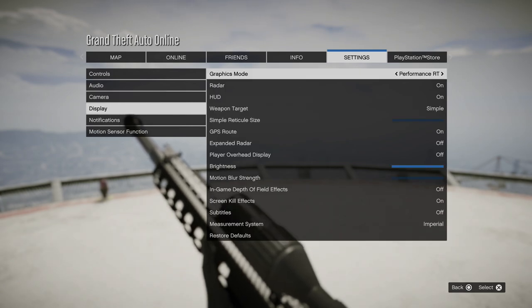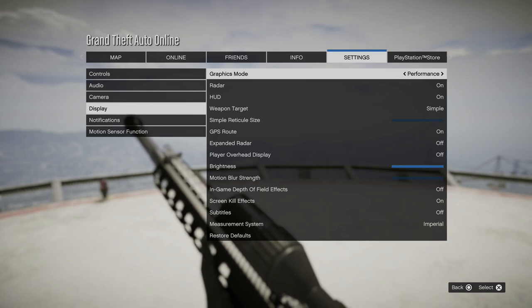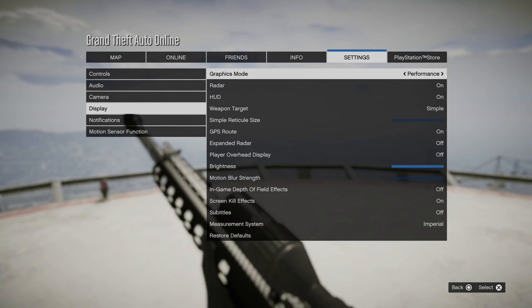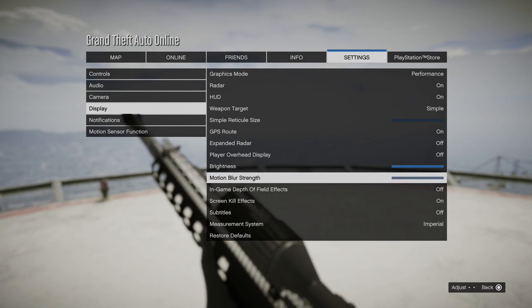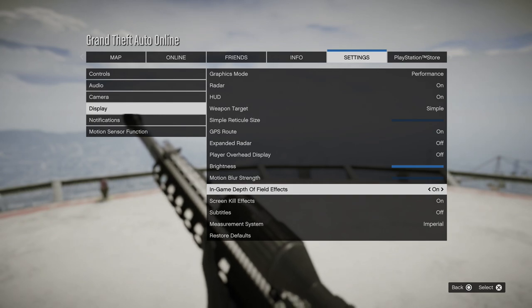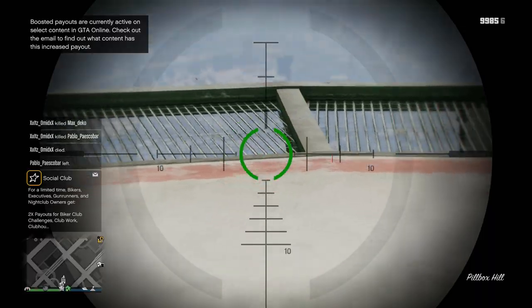My graphics mode is on performance instead of performance RT because I feel like adding ray tracing might add a little bit of input delay — I'm not sure, but you never know. I'm not using fidelity mode because I want 60fps. I've got brightness set to the highest so I can see the most. Motion blur strength is at the lowest so it's not as distracting. In-game depth of field effects are off because I don't like that blur — it's really distracting, and it looks a lot better without it.